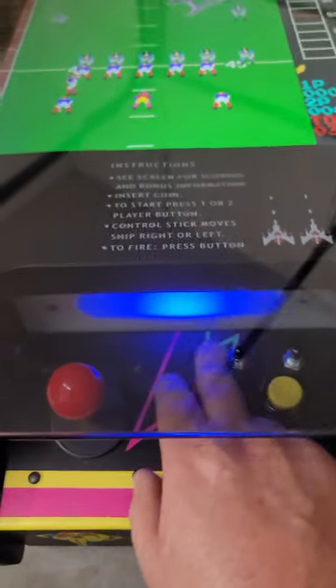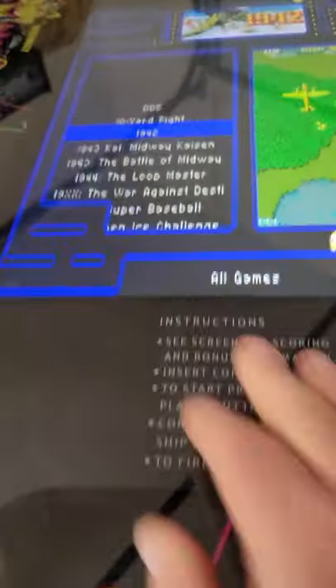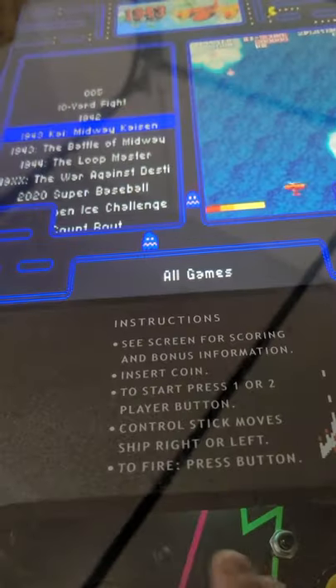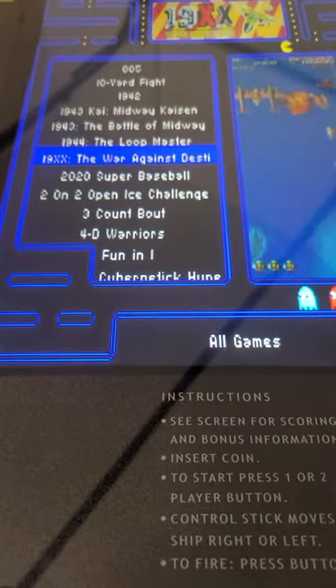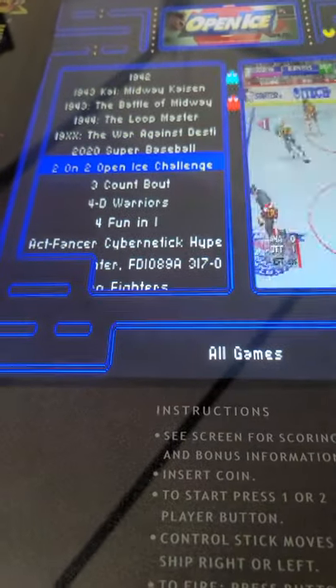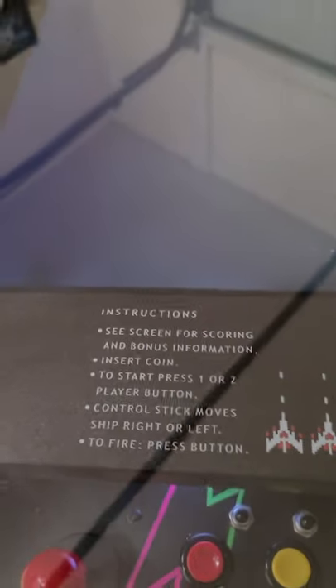Just like with the Super Cage, to get to the next game you're going to hold down player one to hear everything stop, let up, and we're right back into the menu. You can see some of the great games — 1942. I really like the whole series of 1942 games. There are really cool Midway games as well in this package which I've never seen, like this two-on-two open ice — a fun hockey game. There's a lot of fun hockey games.